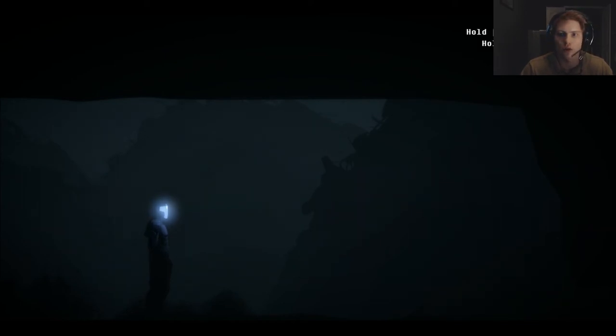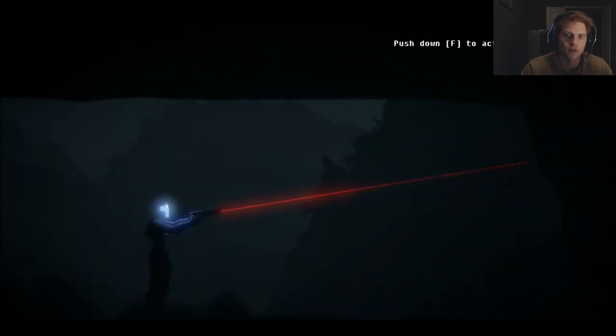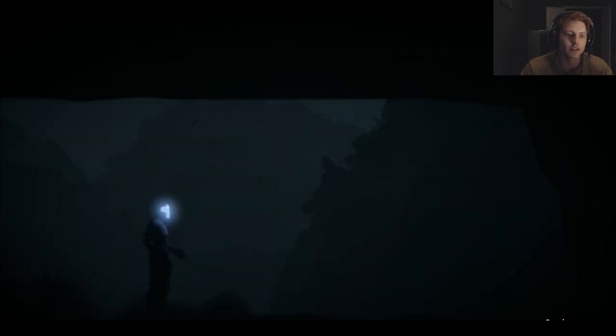Hold right mouse to aim and hold left mouse to fire — try it now. Your weapon takes a while to charge, be careful. Push F to activate your laser sight. You can toggle between the flashlight and the laser sight at any time — use your flashlight to explore and your laser sight to aim.